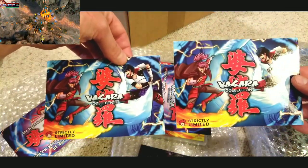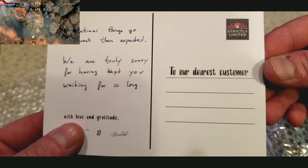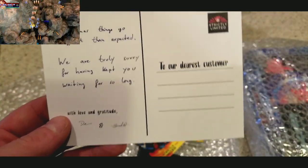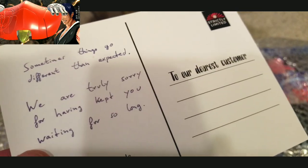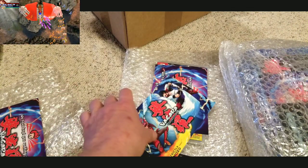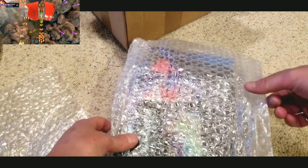The art card — it's completely the same. And what's this? 'Sometimes things get different than expected — we are truly sorry for having kept you waiting for so long.' 'To our dearest customer' — isn't that something? I've ordered a lot of stuff from Strictly Limited and I appreciate this. I've never had a publisher actually handwrite — well, it looks handwritten — I don't know, close enough. I've never had them actually do that. I'm happy to support a physical version of a game like this. I got that handwritten note in the PS4 version but not in the Switch version.